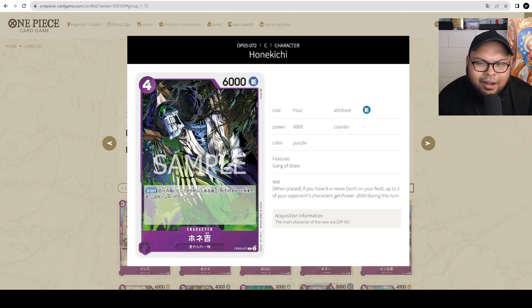Next we got Good All Brook — the artwork goes super hard, first time I'm seeing it. 4 cost, 6000 power. On play, if you have 8 or more Dawn on your field, up to 2 of your opponent's characters get minus 2000 power during this turn. It's kind of like a play on the Red Brook that gives 2 things minus 2000 power on Dawn 1 attack — this is just another way to go at it. You can use it to give 2 big characters minus 2000 power and then use your own characters to attack into them. Very decent playable card — going to be a tech slot for certain purple decks. I'm quite impressed.